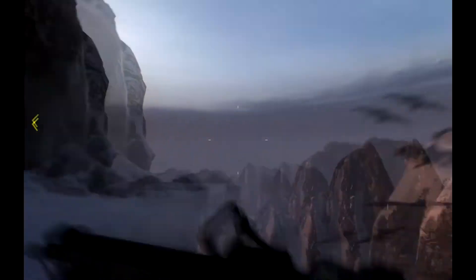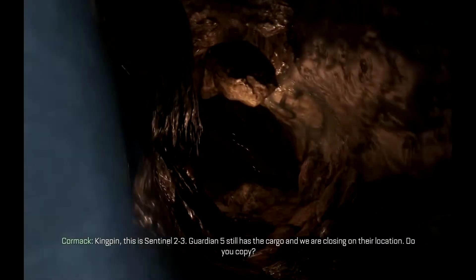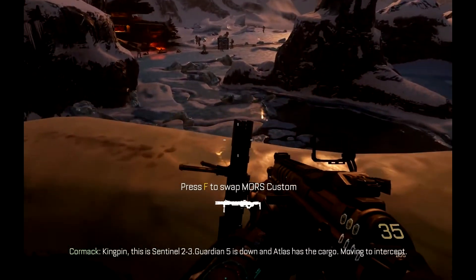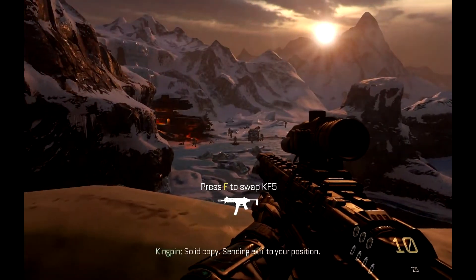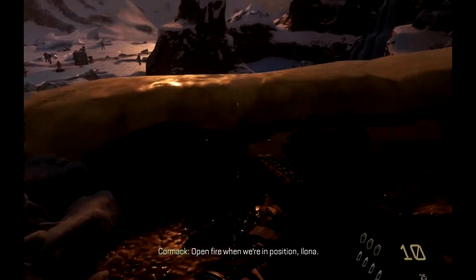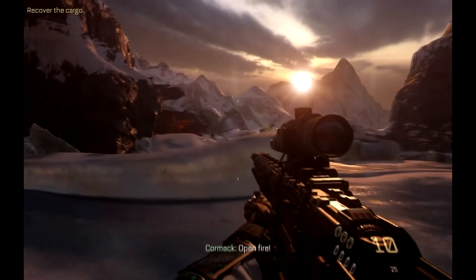Command has failed to respond. There are drones — jump into the pole. They've got the cargo. Guardian 5 is down and Atlas has the cargo — moving to intercept. Solid copy, sending exfil to your position. I'm moving down to draw them out — pick off the stragglers, Alona. This was so obvious because they put the sniper right there to kill those guys.